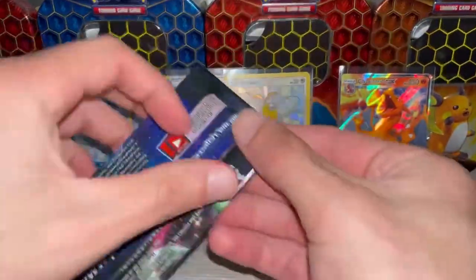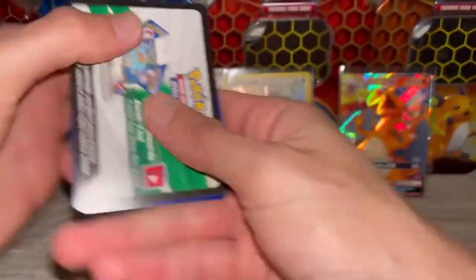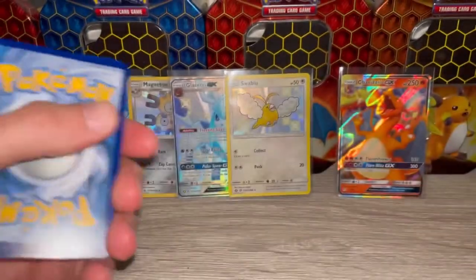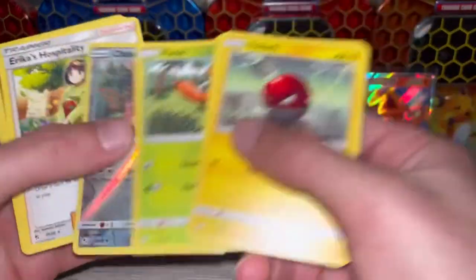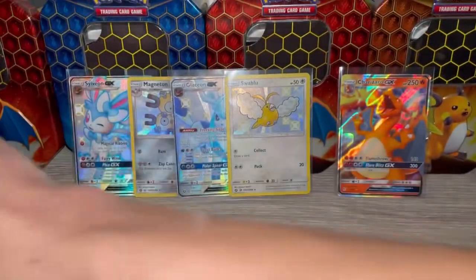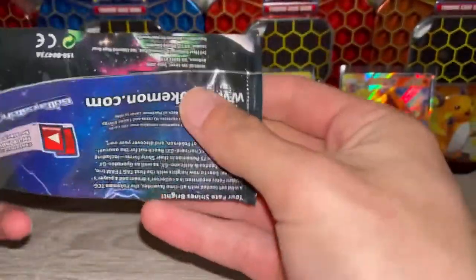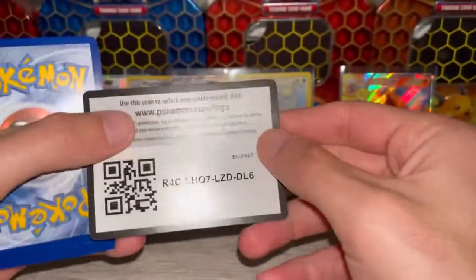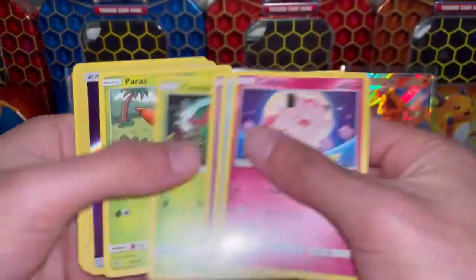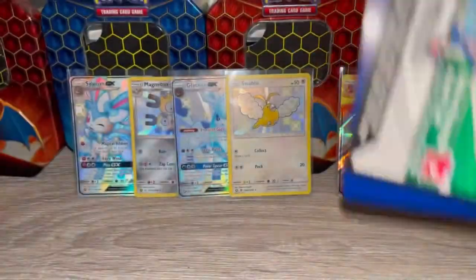So we started off hot and slowed down — definitely better sealed than some of the older ones. If you guys watched one of my videos, the glue was like coming off. I pulled the first edition Dragonite out of a pack where the glue was wearing off — it wasn't resealed, it was just from age that it was opening up on its own.